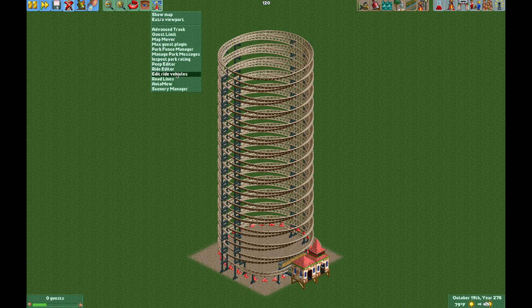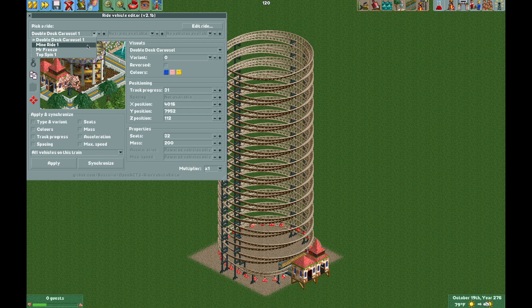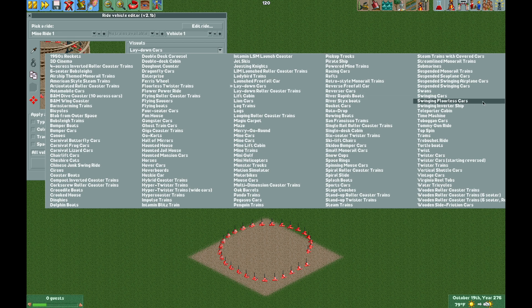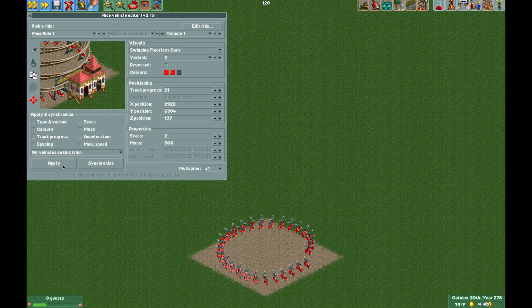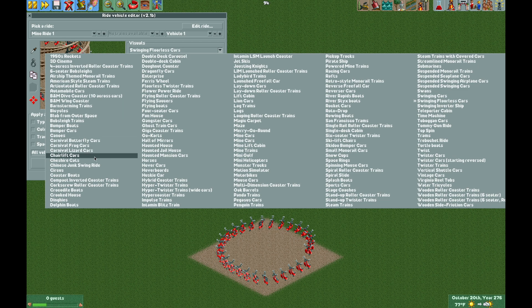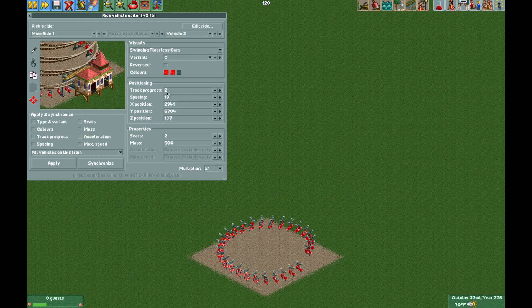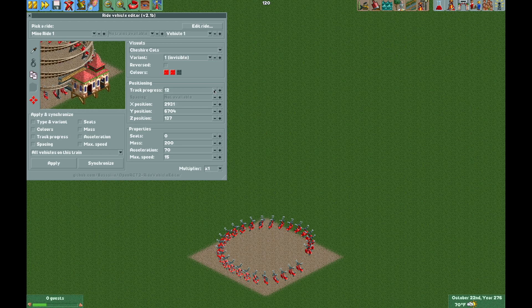Now go to the Edit Ride Vehicles plugin — there's a link in the video description. Choose the Mine Ride and change the vehicle visuals to the swinging floorless cars, then press apply to change all of them. Then change vehicle one to any car ride — the Cheshire Cats works — and change it to the invisible variant. Set the max speed to 15, use the multiplier at 100 to give it a mass of 200, then go back to multiplier one. Vehicle two is at track progress two, so bring vehicle one down to three, just one ahead, so they don't run into each other at the top.